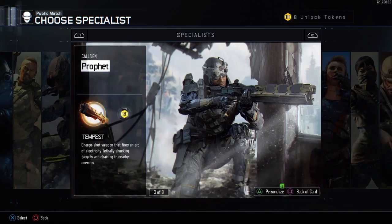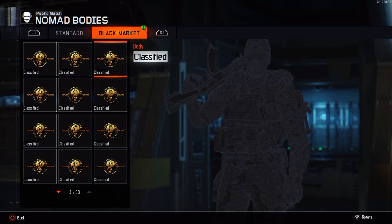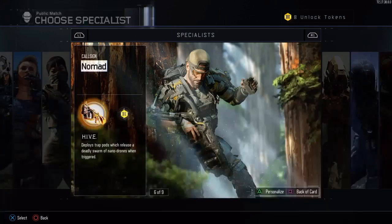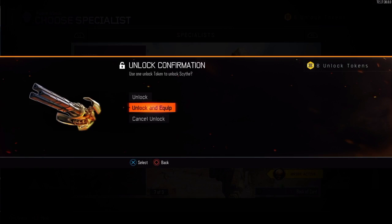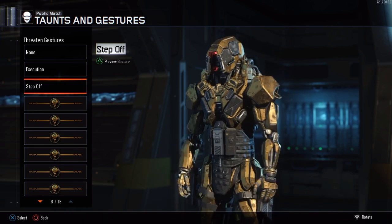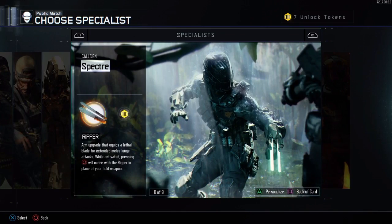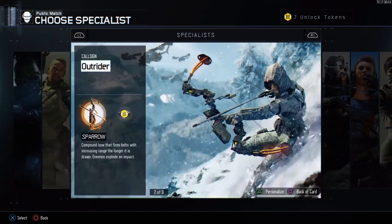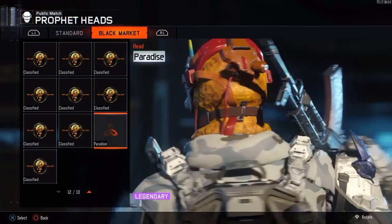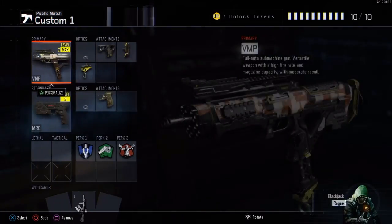We got a bunch of stuff guys, holy crap! I mainly got stuff for this but check this out — Black Metal, wow that looks really cool actually. We got some stuff for the Reaper we have to unlock, we got some gestures, some Threatened gestures apparently, an execution, and we got Step Off. We unlocked something for the Tempest — the Paradise skin — that looks pretty cool. We'll just leave it on that guy for now.